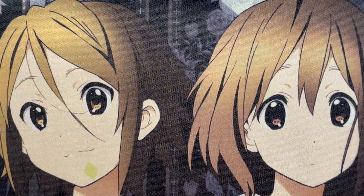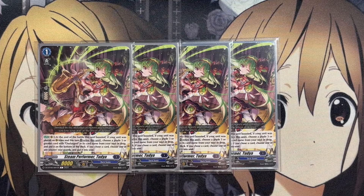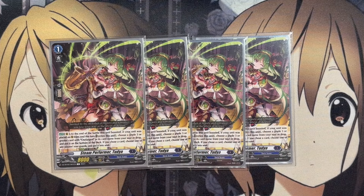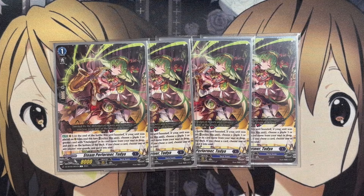For the Grade 1s, we're running 4 copies of the new Steam Performer Tudya. On Rear Guard, at the end of the battle this unit boosted, if your unit was placed on Rear Guard from soul this turn, retire this unit, choose a Grade 3 card with Ocelargest in its card name from your soul or drop, and put it on the bottom of the deck. If you chose a card, choose one of any player's Rear Guards and put it into the soul. Being able to disrupt your opponent's plays by putting their card into the soul is immensely powerful, but the big play is recycling your Ocelargest Grade 3s to search them out again with the Counter Blast power of our Vanguard, continuously each turn.